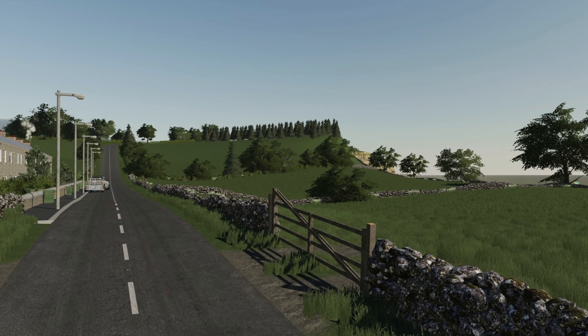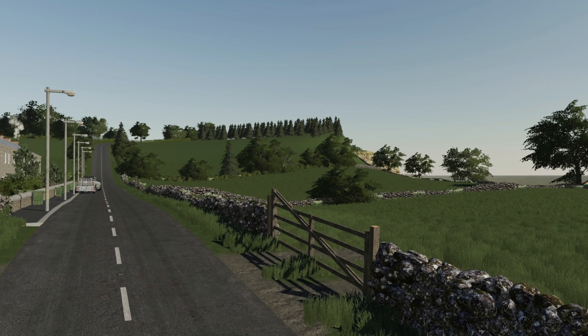MJ Monning has released six new screenshots from Gatehead Farm, including some shots from the coastal area at different times of day to showcase the lighting engine on the map. There's also a flying balloon in the background with lots of waterway traffic. MJ Monning has lots of pictures from Gatehead Farm on his Facebook page, which will be linked below.